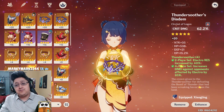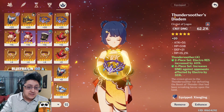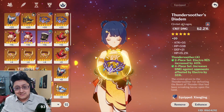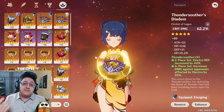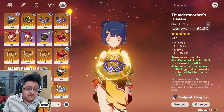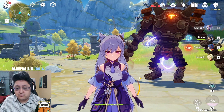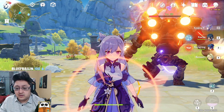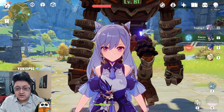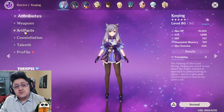Unfortunately, Thundersoother does very poorly against slimes or characters with innate elements that can't be removed, and electro Keqing isn't ideal for those. But against electro slimes you have an easy time with physical Keqing. Both electro and physical Keqing share one common issue that's really annoying: stamina.